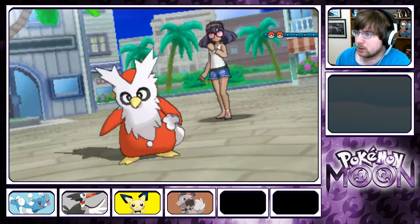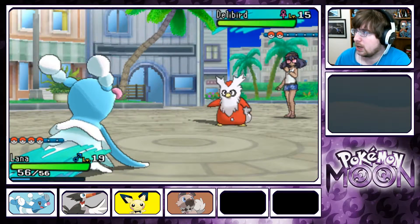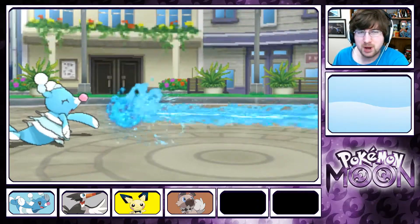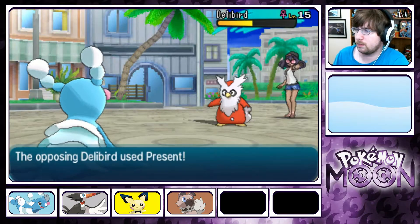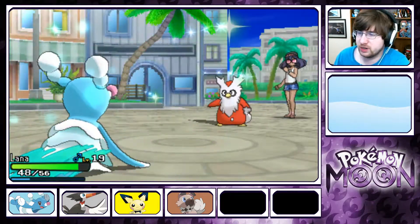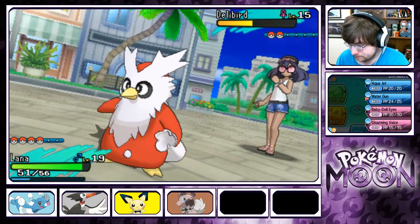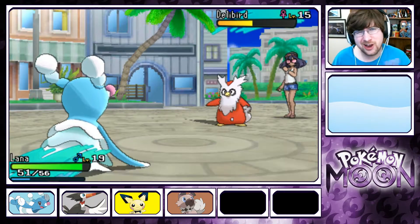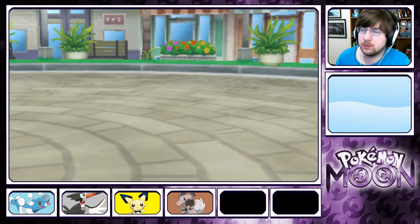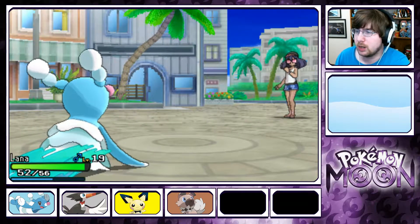She sends out a Delibird. Lana's in front — this is going to be pretty easy. Level 15 to my 19, that's not terrible. We'll go for the Water Gun. I'm not really threatened by a Delibird anyway. It goes for Present — it actually does damage, which is surprising. I think it's a 50-50 whether it does damage or heals. We're going to go for Water Gun and finish off this Delibird. There goes one Pokemon down. We get some HP back from Leftovers.